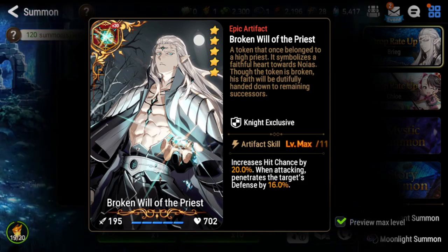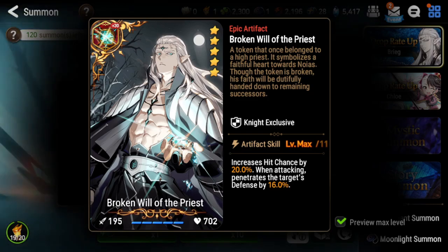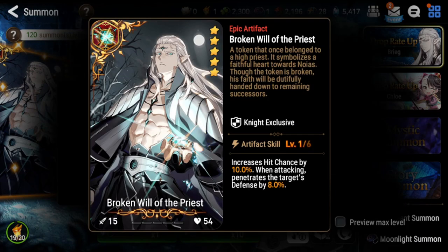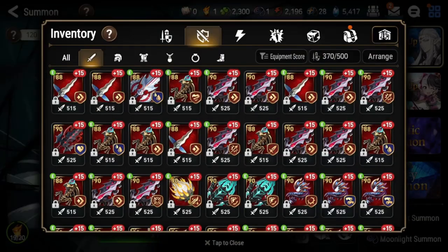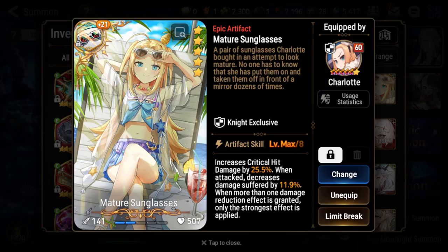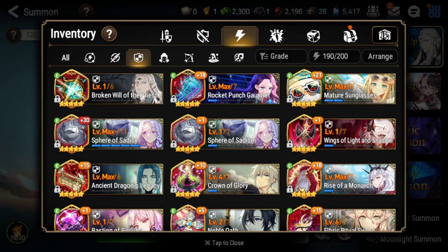His artifact, Broken Will of the Priest, gives hit chance — good versus evasion units, maxing out at 20 — and when you attack you'll penetrate the target's defense by 16. On paper it looks strong but in practice it's not as powerful as you'd think. The hit chance scales with levels so without a max-break copy you're missing out. Also, most knights don't care about defense pen; the ones that do, like damage-dealing knights, would rather use Elris Ritual Sword or something that gives survivability too.